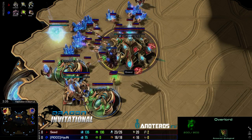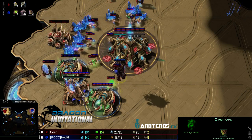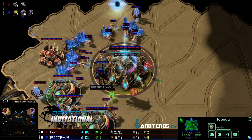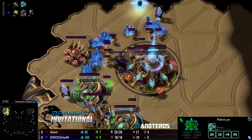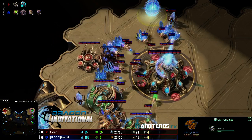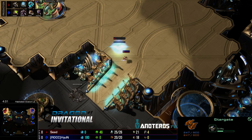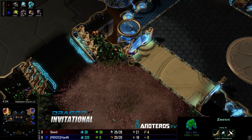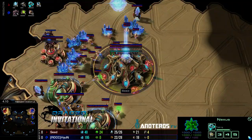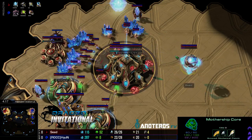Taking the double gas — you've got to wonder what he's going to do with it. Stargate may come out from Seed; we did see him like phoenixes at least in PvP, so he may opt for stargate. And yes, stargate coming down immediately — although HyuN's overlord scouts it immediately as well, completely uncontested. Only a zealot is currently out for Seed, pushing across the map.